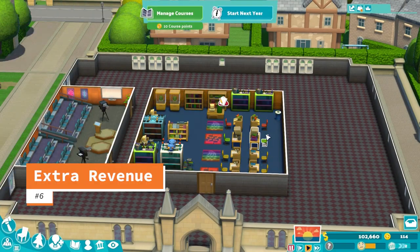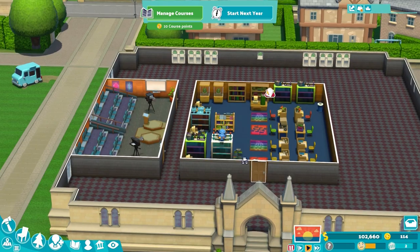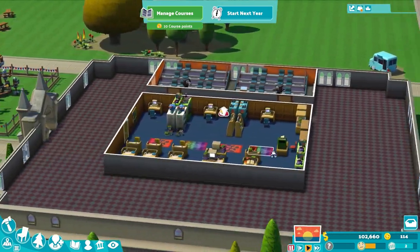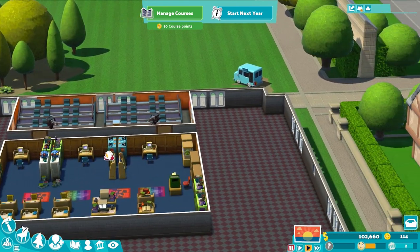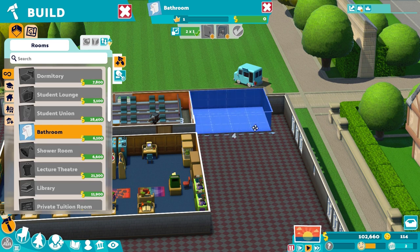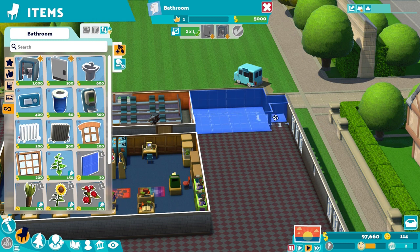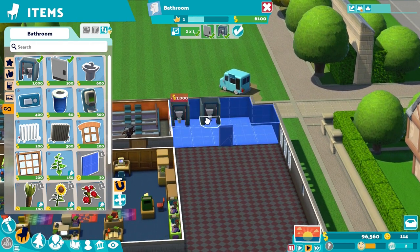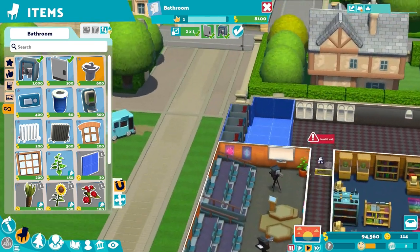Number 6: Extra Revenue. You can earn extra revenue from the food and drink kiosks on your campus. You won't earn as much as tuition or experience gain brings in, but you can certainly make enough to place down a few extra decorations by the end of the year. Kiosks aren't the only way to earn extra dollars — drink and snack machines will bring in money as well. Just try to place your money makers along well-traveled routes throughout your college for maximum potential.